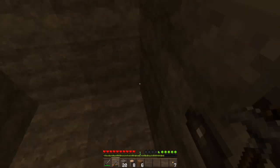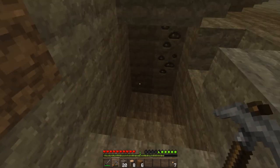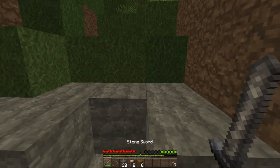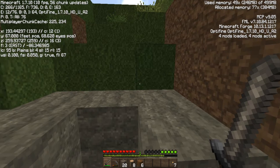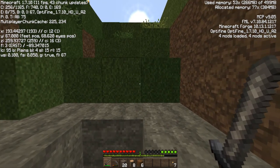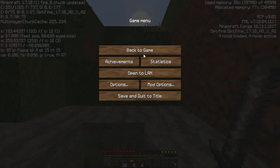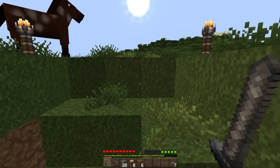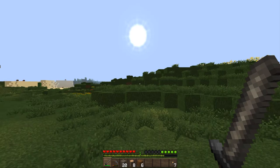My health is going down - I was going to do a strip mine but how about we go and get some food? Let's see our direction - I am facing East. You can see the X, Y, Z and then the F3 says East. Let's go East in a straight line and see if we can get some food.